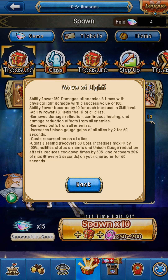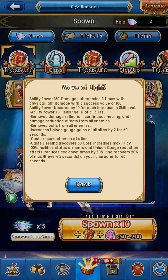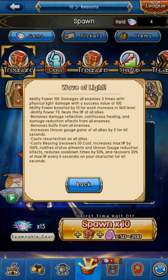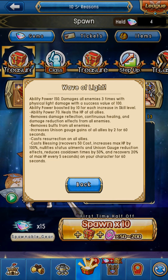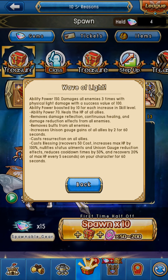The best three abilities are: Kaz Resurrection, which pretty much brings you back to life — when you should be dead it brings you back at 60% health, like a free gem revive except it's not a monster. And it increases using gauge gains of all allies by 2 for 60 seconds. Unison makes the world go round.